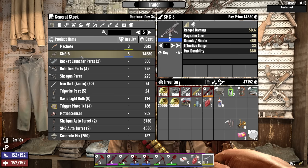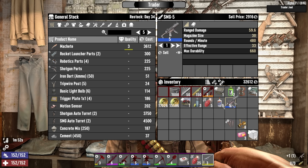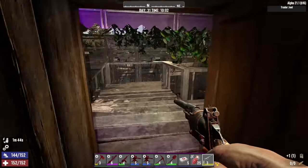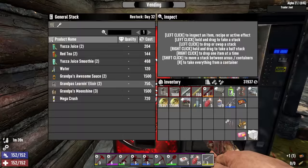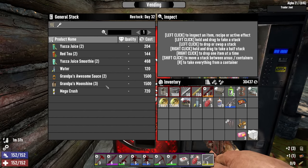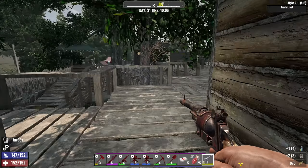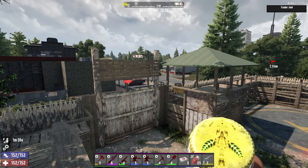Look at that SMG right there. That makes me think twice about maybe speccing over into agility. We're doing the whole respec thing right now — yeah, let's do it. I want to have that SMG, that's a really good upgrade. Let's check his vending machine — a little bit of stuff and some more learning elixirs. We'll do some upgrades later and try to benefit from that. Time for a respec.